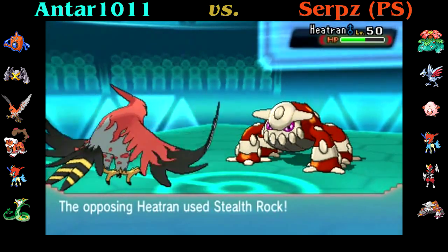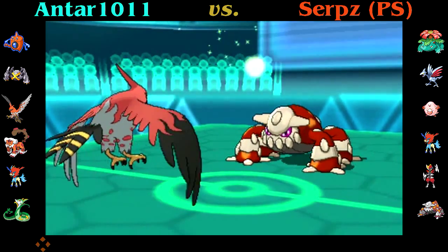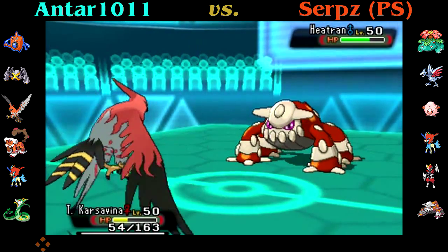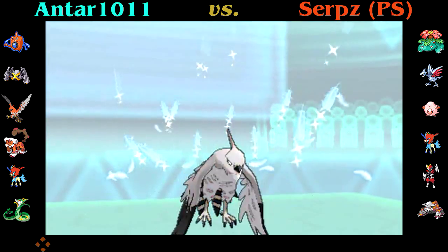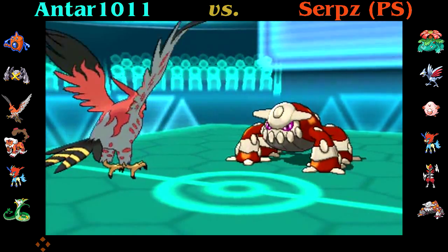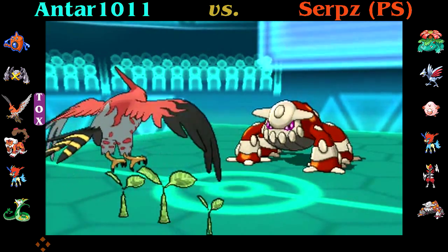It almost does half. I also really thought he was probably going to set up Rocks, and I didn't want to bring Talonflame back in at low health. So I figured the Brave Bird was the play — mainly to break his Air Balloon. I know he's not running Assault Vest, so he definitely can't run Roar. So I go ahead and Roost up here, get to decently high health. And then he shows me he's got Toxic, and goes for the Toxic. That is hella unfortunate, because now there's just way too much residual damage.